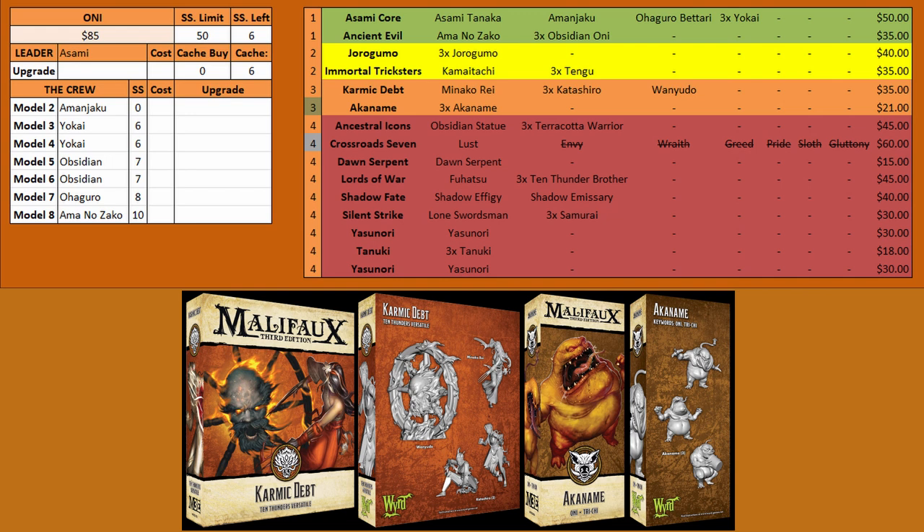The last orange box is the Akaname. These are tar pit models — you summon them into the opponent's face. They have a 2-inch reach, they can slow enemies, and that's all you really need them to do: get in the way, be super obnoxious, and make it really difficult for the opponent to be efficient, especially with their bigger models. There is of course one last Oni, that being Yasunori. He used to be an amazing model but got hit with a nerf bat and you don't generally see him too much these days. He's still a decent model, but just a bit too expensive for what he does.